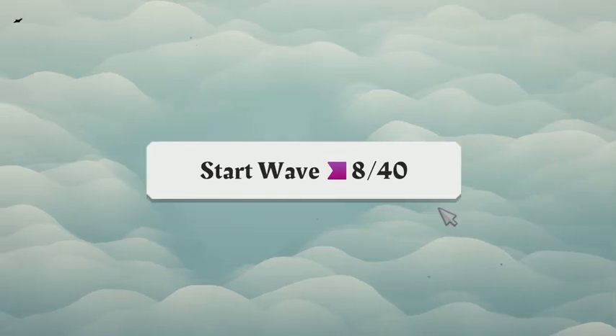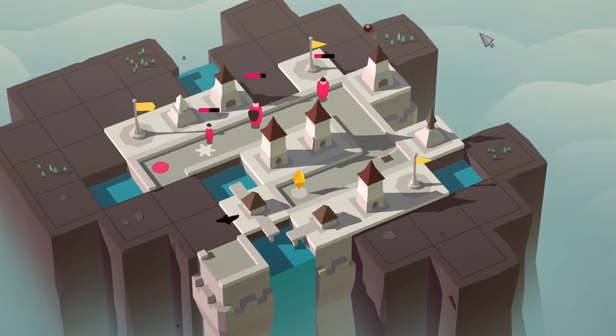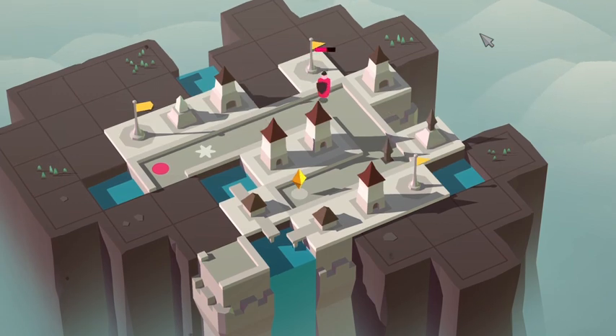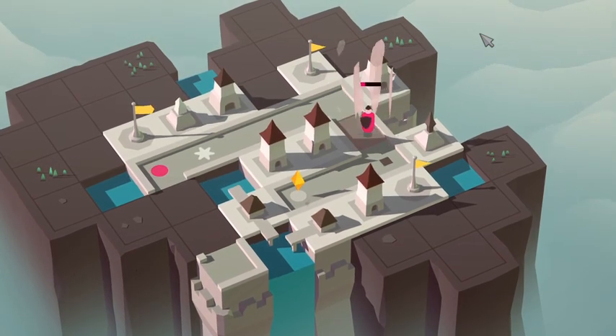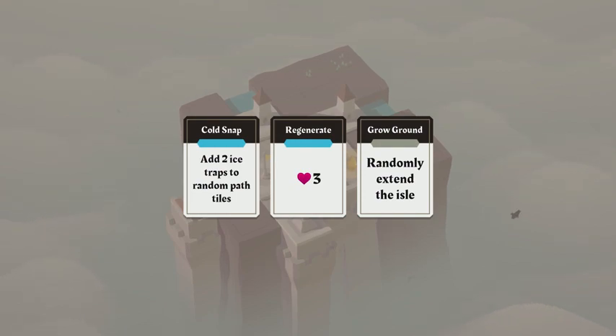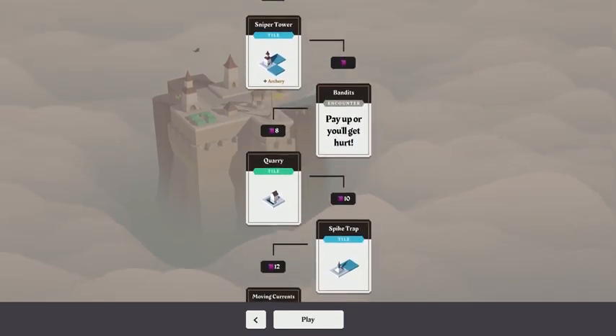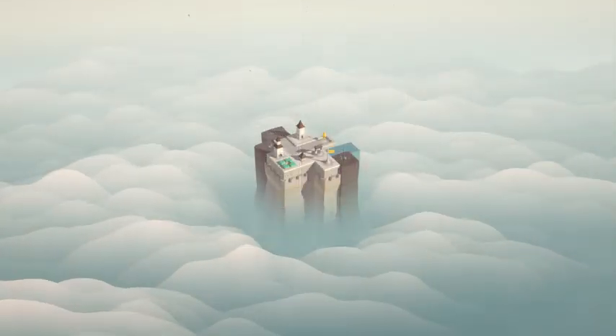Once you're ready, hit the start wave button and watch your defenses in action. The game is built on a roguelite structure and everything is randomly generated, which makes every playthrough unique. Reaching higher waves also unlocks new tiles and bonus cards, which will then appear in future runs.